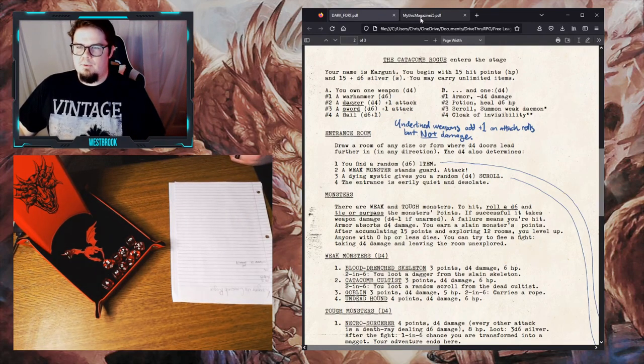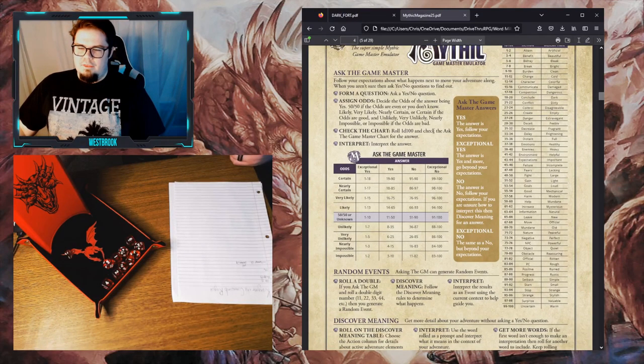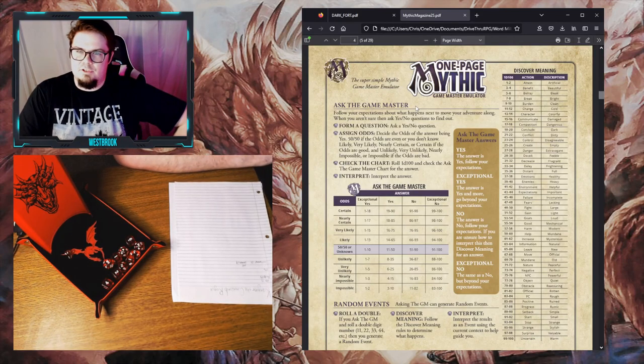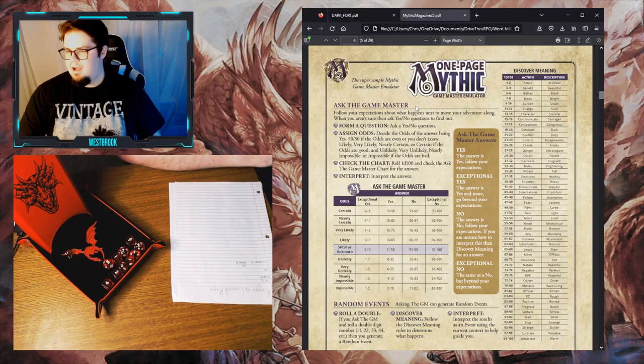Before we kick things off, let's take a look at Mythic — the super simple Mythic Game Master Emulator. There are three aspects to this. First, we can ask the game master a question. Normally if you were playing an RPG with a game master, you'd ask questions like 'Is there a monster in this room?' and the game master tells you yes or no. The core of Mythic is the fate chart — a table you roll on to get answers to yes or no questions from the game master.